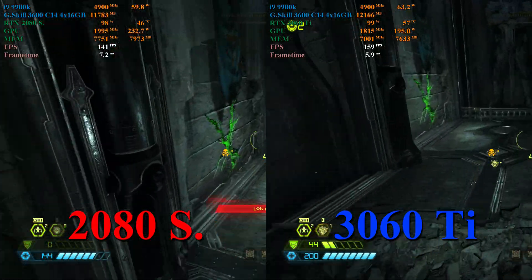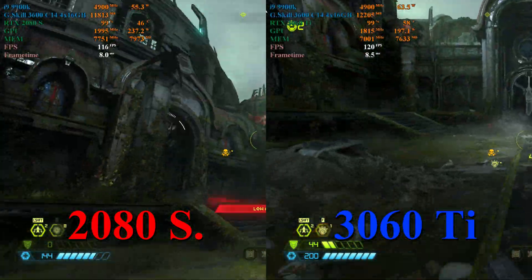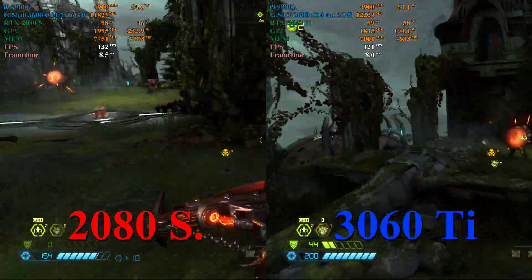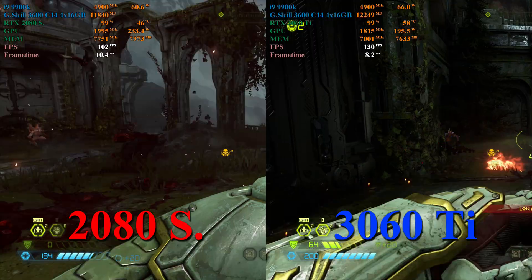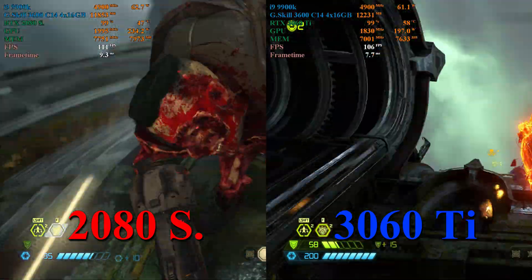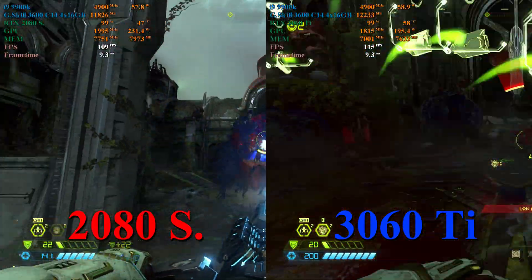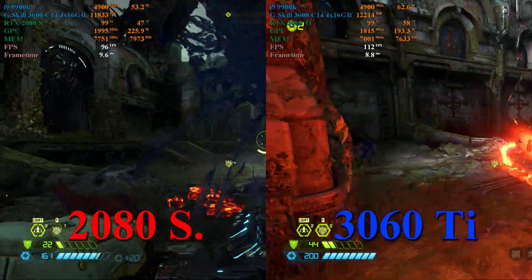Here in Doom Eternal, we can see about the same performance split that we saw at 1080p. In comparable scenes with explosions and gunfire and guts everywhere, the 3060 Ti maintains about a 5 to 10 FPS lead over the 2080 Super. In incomparable scenes, it seems that the 3060 Ti offers higher peaks, which is kind of nice. We also see that the system RAM usage has flopped — the 3060 Ti is utilizing that extra gigabyte this time.